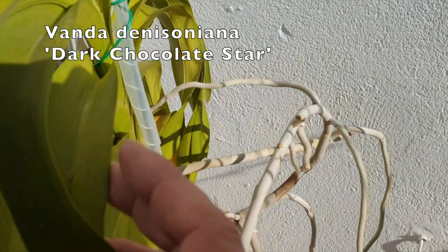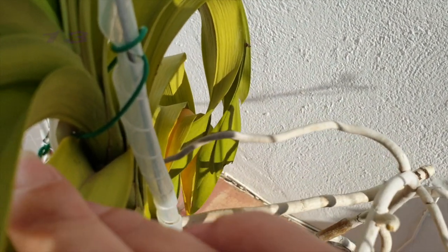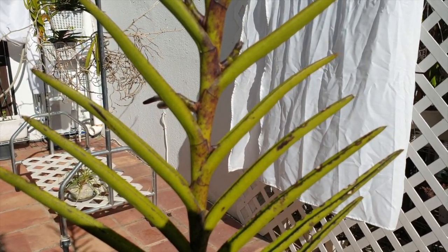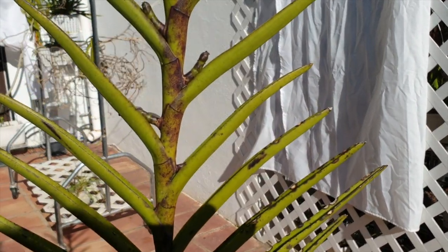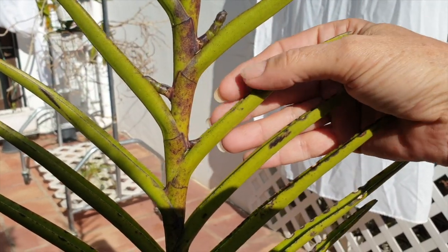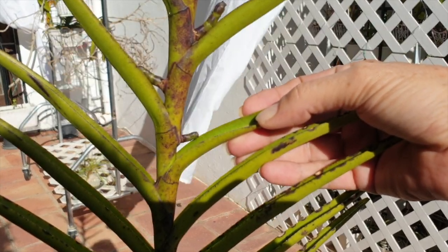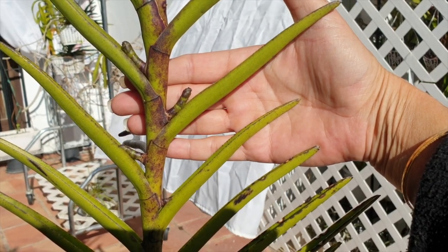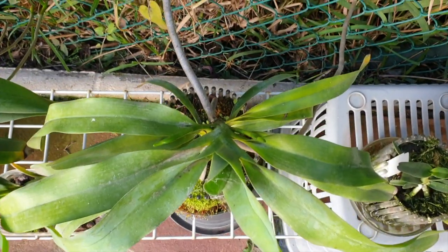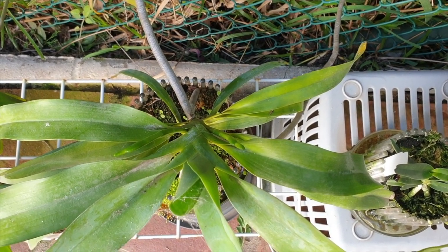My Vanda denisoniana Dark Chocolate Star has a spike in here. And who would believe it — I certainly wouldn't have if you had told me — I thought these were roots on my Vanda Chao Praya, but I guess panic mode has kicked in and these are four spikes. I wonder if that is even going to bloom considering the time of year we're heading towards. My Angraecum bossari — two spikes, coming along very nicely.